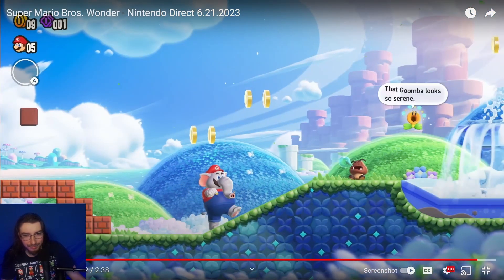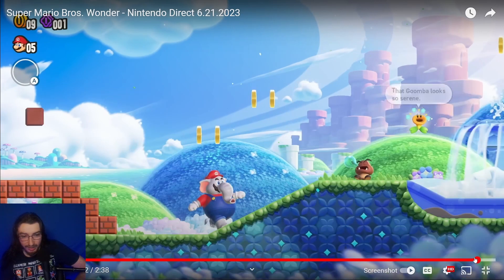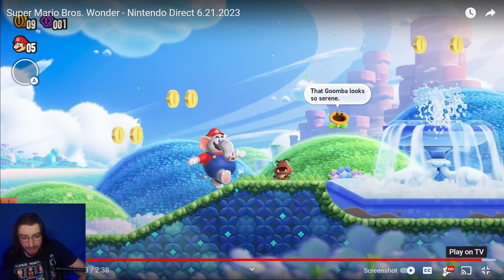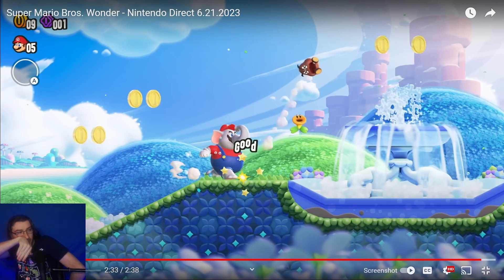The flower remarks that a goomba looks serene, and Elephant Mario is just like — bam — the sheer terror of getting knocked out by the elephant. Elephant Mario uses the trunk, not the foot — it goes like a little flick. Just like in 3D World and the New Super Mario Bros. series, it looks like we have the return of the stored item.